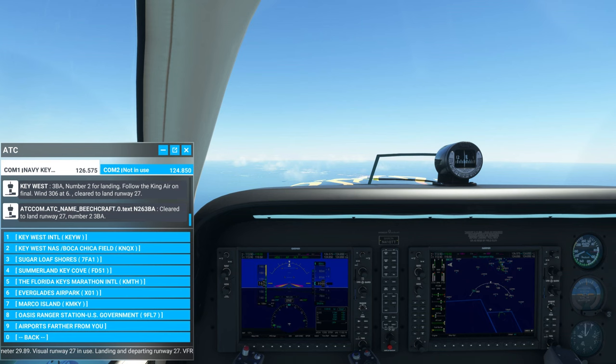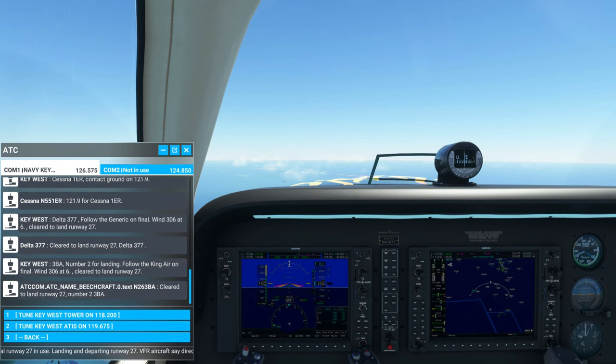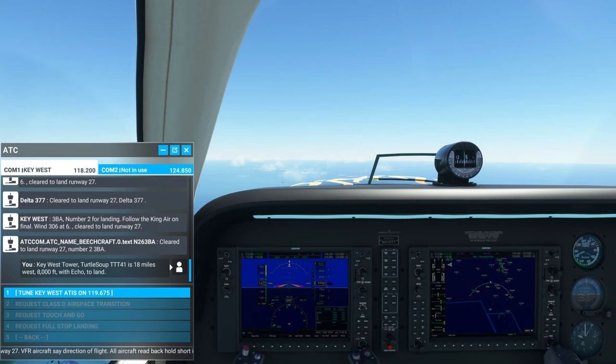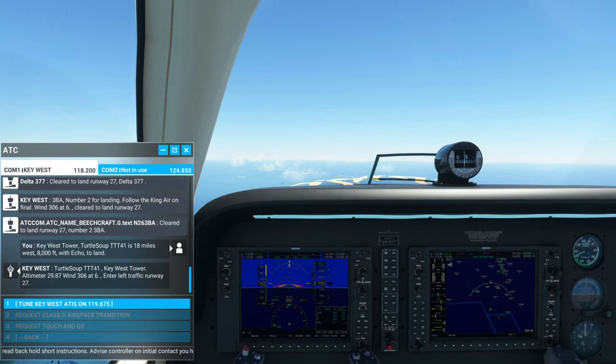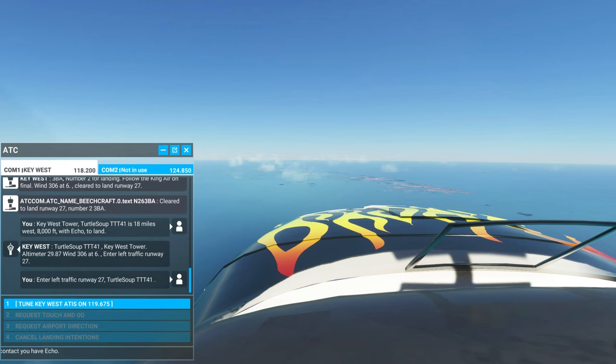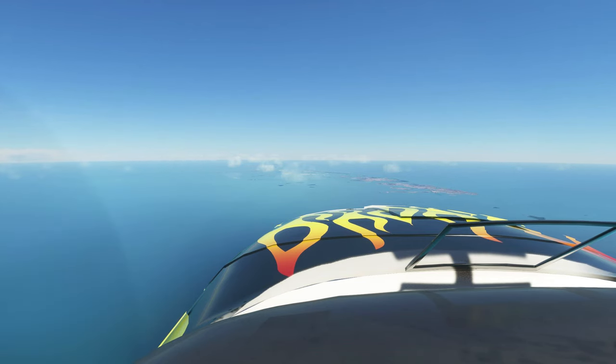Let's do Key West International. We already know the weather. Let's request a full stop landing: 'Key West Tower, Turtle Soup Tango Tango Tango Four One, 18 miles west, 8,000 feet, with Echo to land.' 'Turtle Soup Four One, Key West Tower, altimeter two niner decimal eight seven, wind three zero six at six. Enter left traffic runway two seven.' Enter left traffic runway 27, Turtle Soup Tango Tango Tango Four One. Okie dokie. Let's take over manually and try to get comfortable — doesn't help that I have a cat pushing on me.